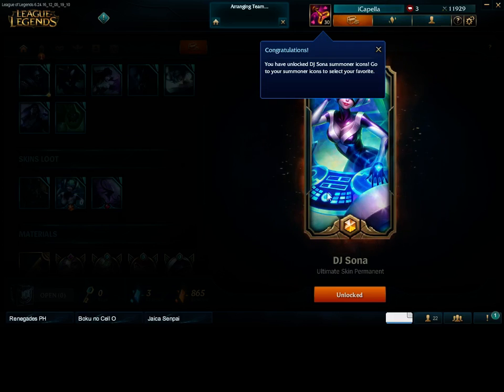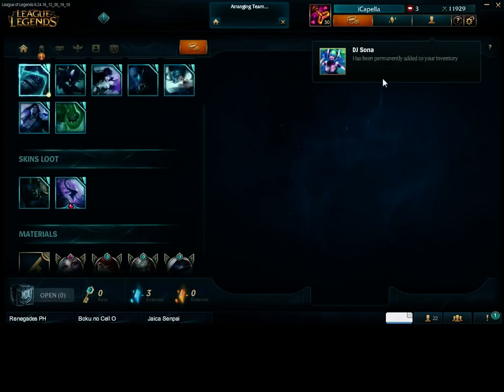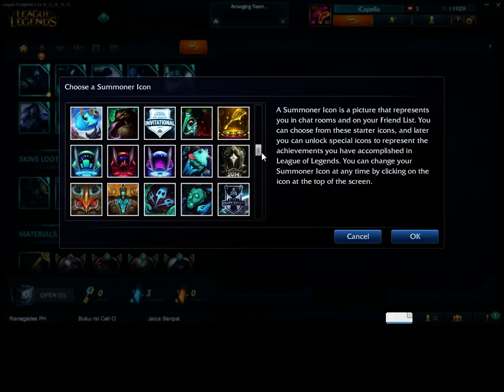So if you have unlocked DJ Sona in your skin collection, right here in the loot and crafting inventory — let's check it out. There's DJ Sona.